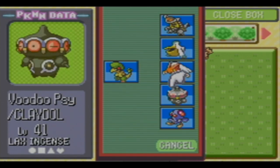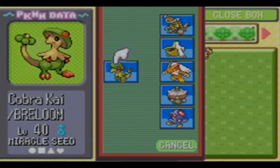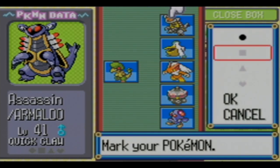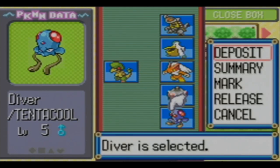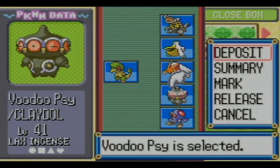I feel like maybe it should have been somebody with - that's level 42, but no. Oh what? I'm going to - oh my gosh! If I had done that, that would be terrible. I would have to just turn off the game. I do not want to release him. Okay, so let's just do Claydol.